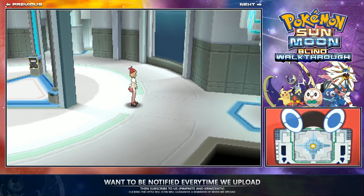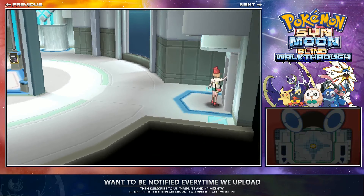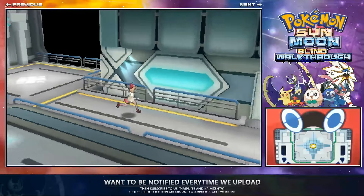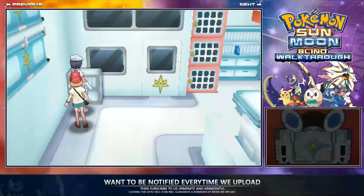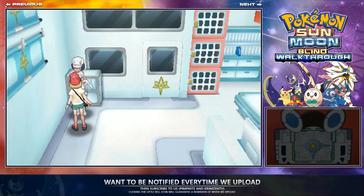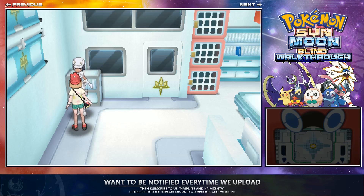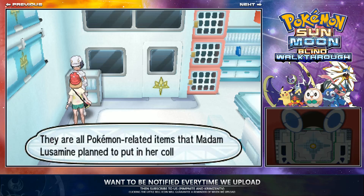Just go through the door she went in — that's the next bit you need. Run down here and go in the first door. I talked to this lady here and she starts giving you all these items: the DNA Splicers, the Prison Bottle, and the Soul Dew, which is for the Latis. That's pretty cool.